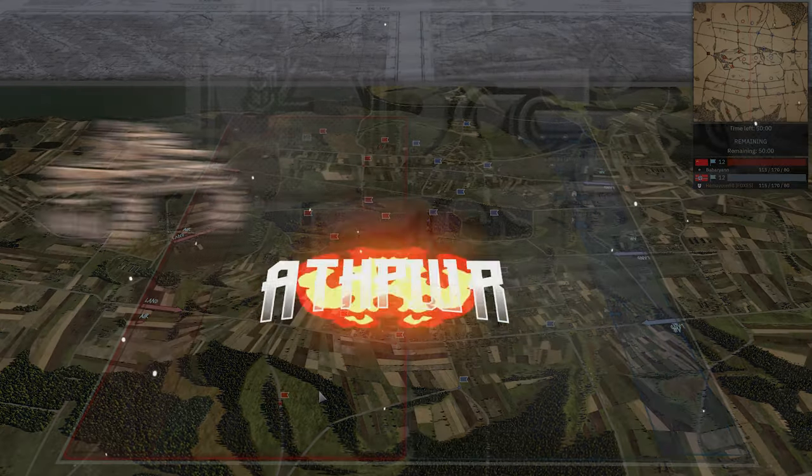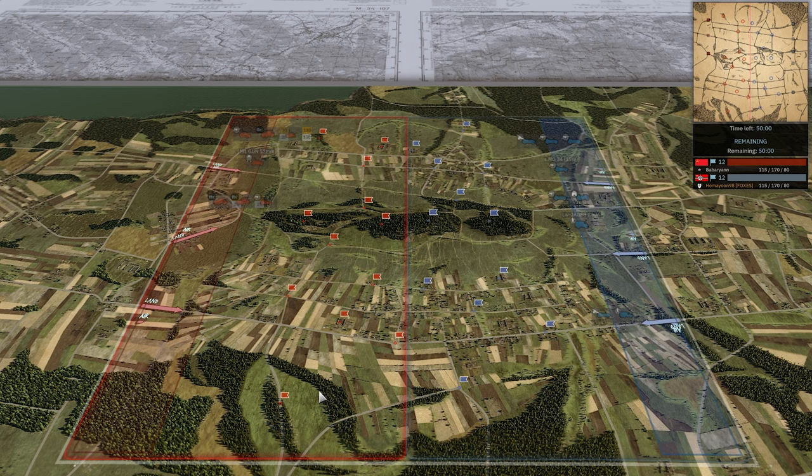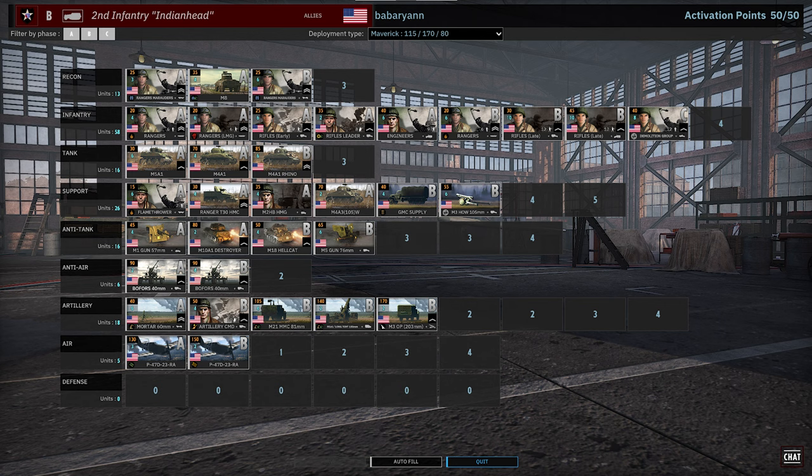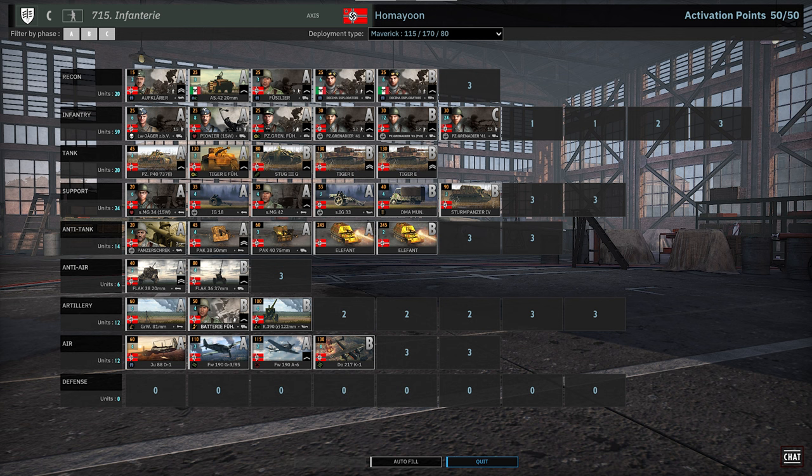Hello everyone, Attack Power here with another game from the Generals Tournament between Barbaran and Homeyoon. Let's dive right into Tannenberg. On the left in red, we have Barbaran playing Second Indian Head Infantry on Maverick Income. And on the right in blue, we have Homeyoon playing 715th Infantry, also on Maverick Income.